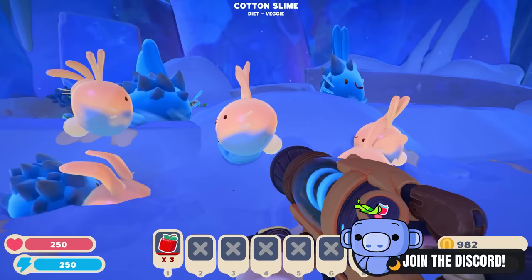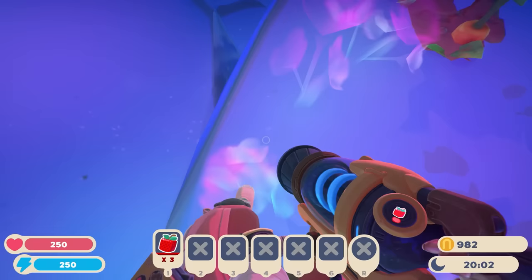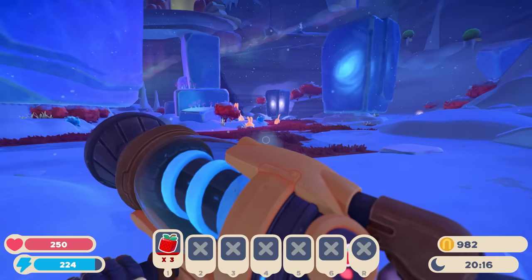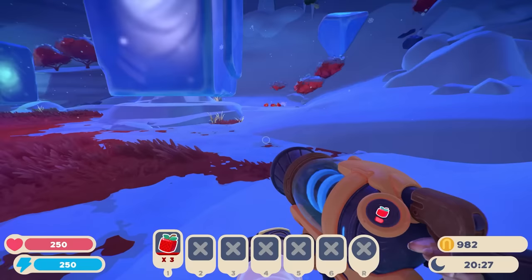Okay, I saw some slimes here — we've got cotton slimes, cotton rock. And there are these... ghost plants? These things are super cool. And those slimes over there — oh, they're rock slimes but from a distance they don't have their spikes. That must be a level-of-detail kind of thing.